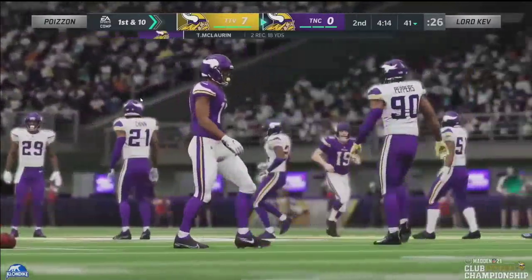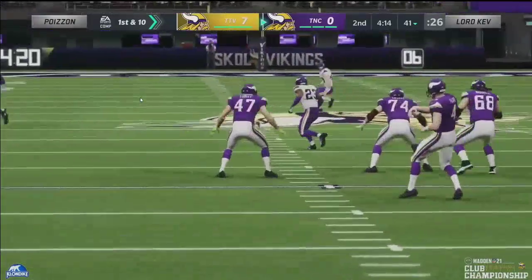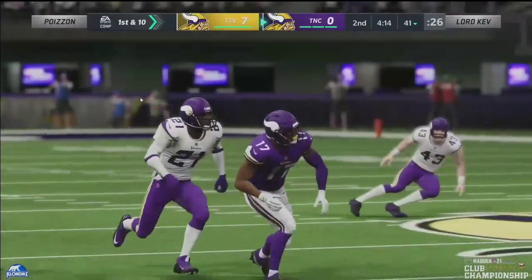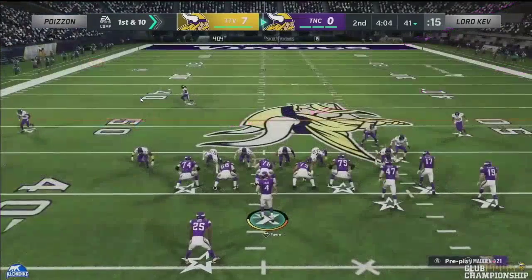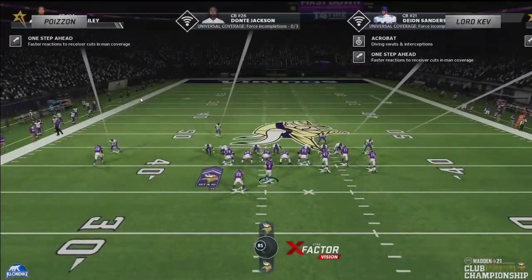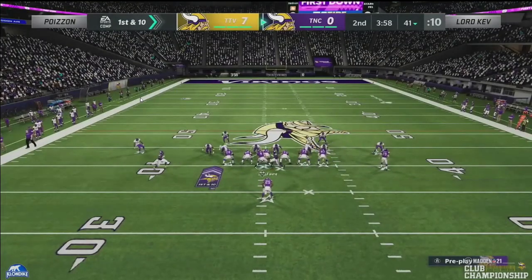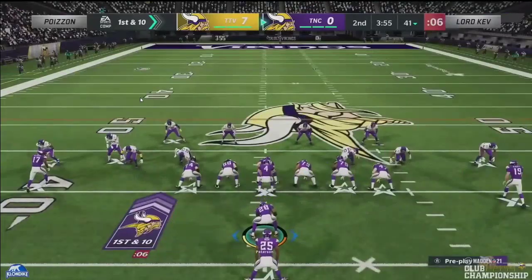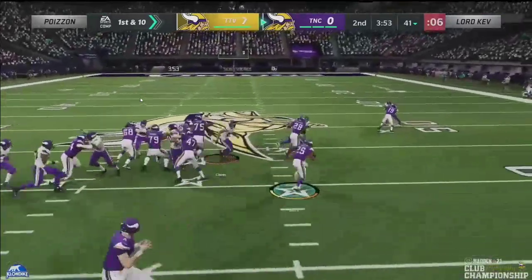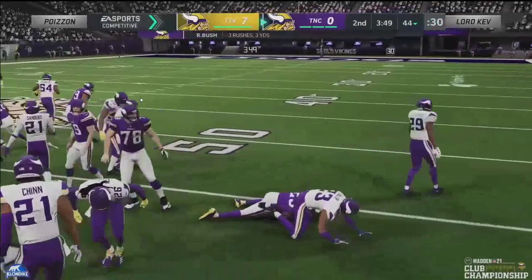Poison ran the New York Giants playbook and the primary defense he was using was the Nickel 245 Double A Gap. A lot of pro players are using this right now because it allows you to not only send heavy pressure but also have really good coverage. We're going to break down exactly the concepts that Poison was using.